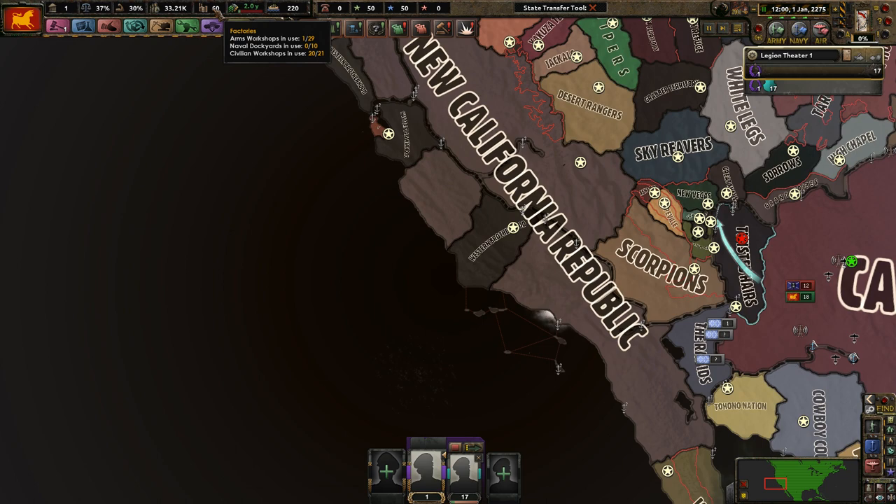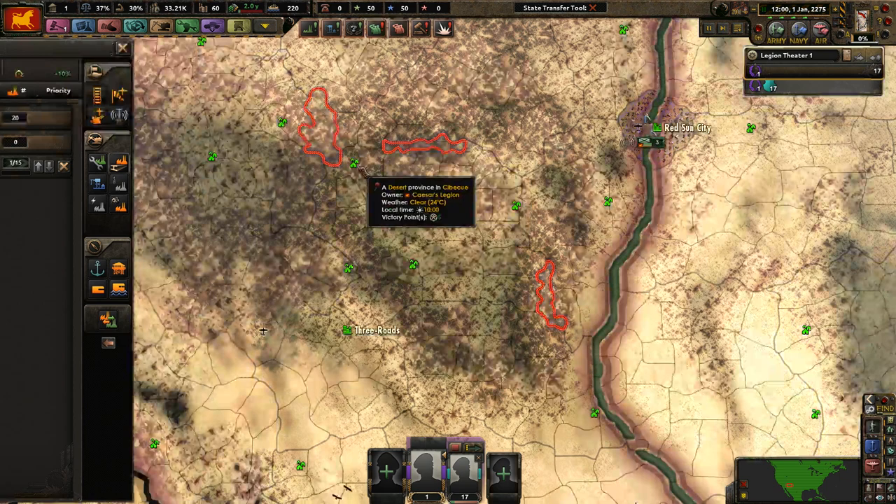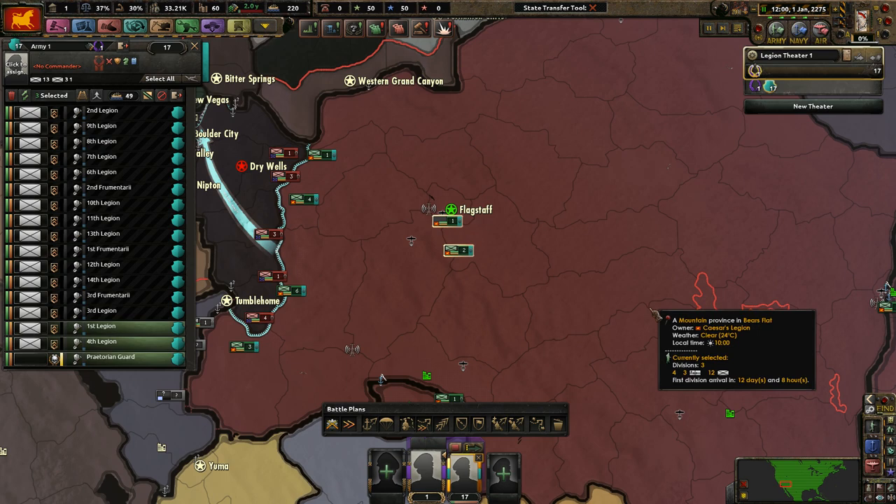We've got some more civilian factories. We're going to be attacking into the NCR — how many factories do they have? Actually about the same amount as us. I'm assuming we just have a lot of military factories. Yeah, we have 30, so I'm going to build a handful of civilian workshops.